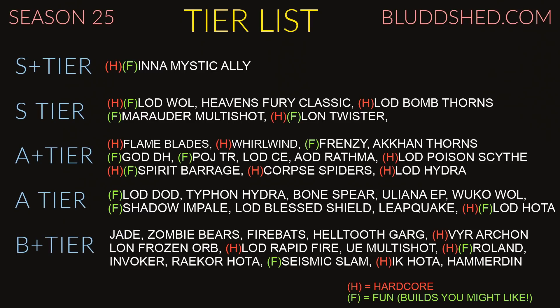Vyr's Archon — solid for hardcore, really tanky. If there's a wizard build you're probably going to get shields from somewhere. LOD Frozen Orb is here in B+ tier as well. LOD Rapid Fire — you can build this so tanky; it's fun but you're basically a stationary turret. So if you ever wanted to play like a human turret, this would be the build for you. UE Multishot — it's getting outclassed by Marauder Multishot right now, but you could still play UE. Every class has their own leaderboard, so you're only competing with other UE Multishots — it's not too bad.